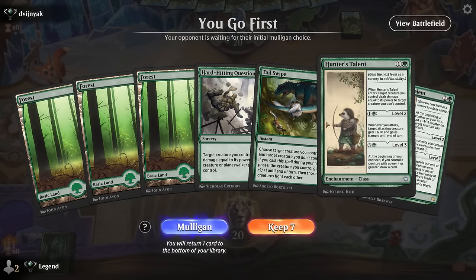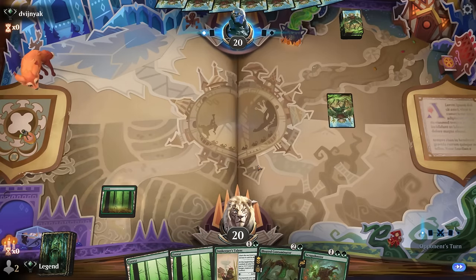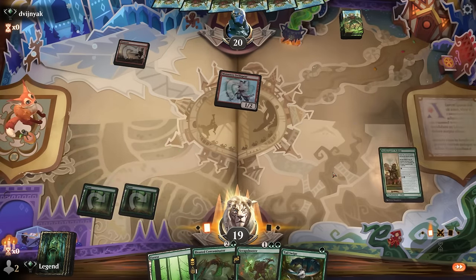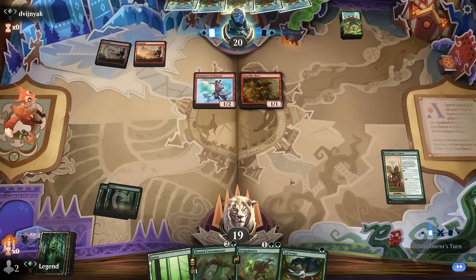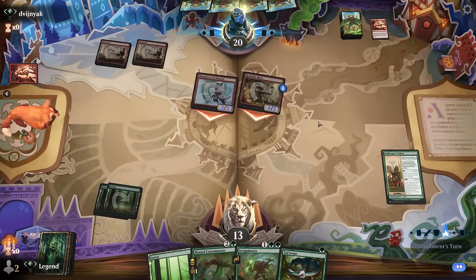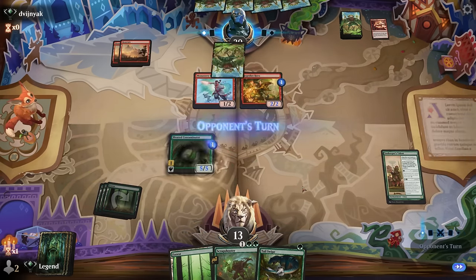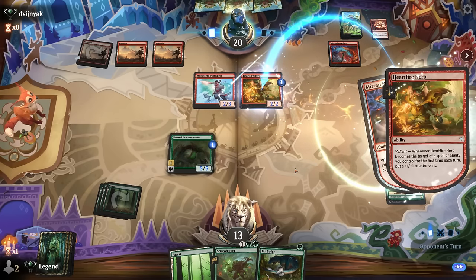Game seven: we're on the play without any creatures — can't really keep that hand. This is better. Even though there's a risk we flood out, we keep all three lands. Opponent on red — not our favorite matchup, but at least we're on the play. There used to be a time where Monogreen would be one of the worst matchups for Mono-Red, but since this is more of a combo deck as opposed to a creature aggro deck, having a larger creature no longer is good enough to stop them. Play Contaminator, put a counter on it — next turn Scrap Shooter plus Tail Swipe, is a 5/5 enough of a roadblock? Opponent grows Hard Fire Hero.